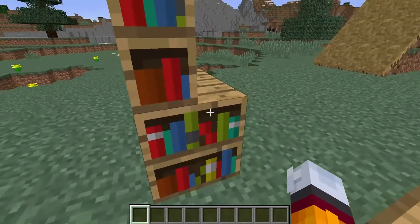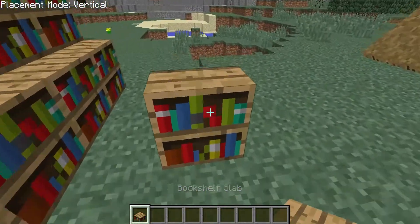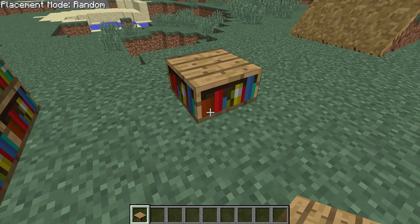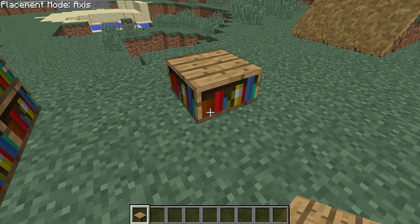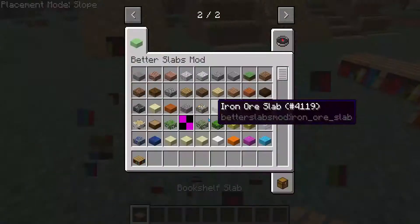This Better Slabs mod doesn't only add vertical slabs. It also adds a load of different slabs. Like this — it's like a slope. Genius.